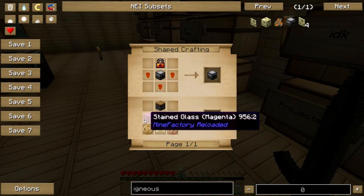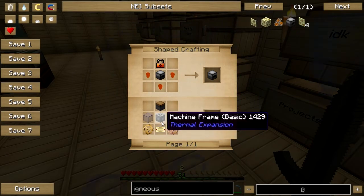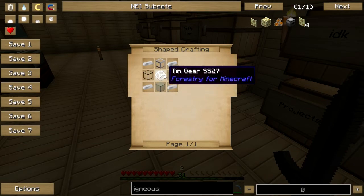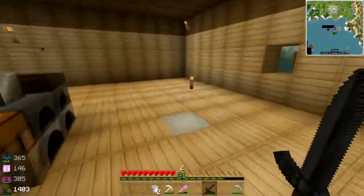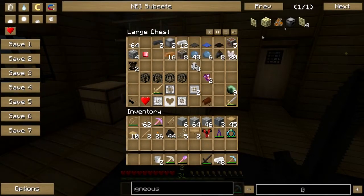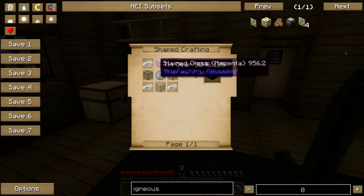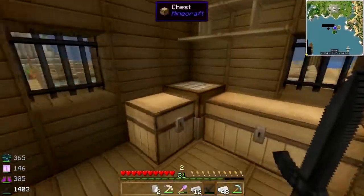Okay, so two glass, two copper gears, a pneumatic servo, and a machine frame. This has changed — this now requires lots of tin. And oh good, I've got plenty of tin. The machine frame is four glass, a tin gear, and four iron ingots. Okay, let's get started with that.